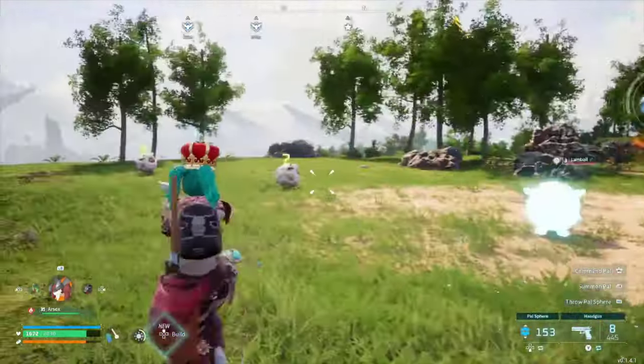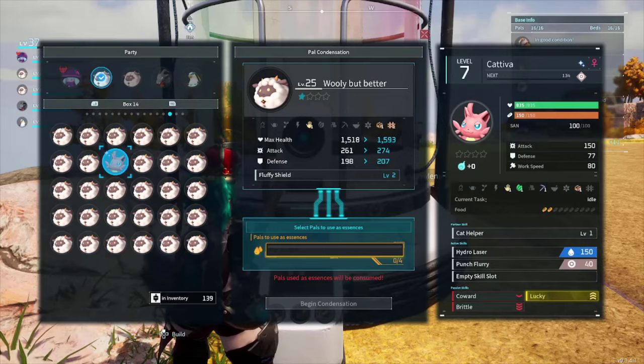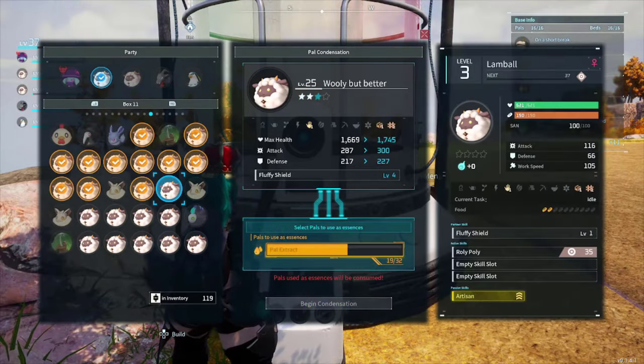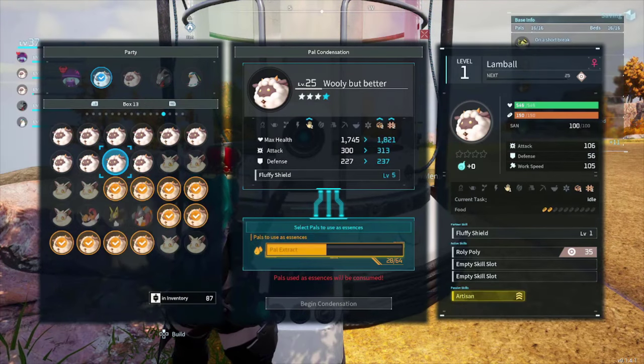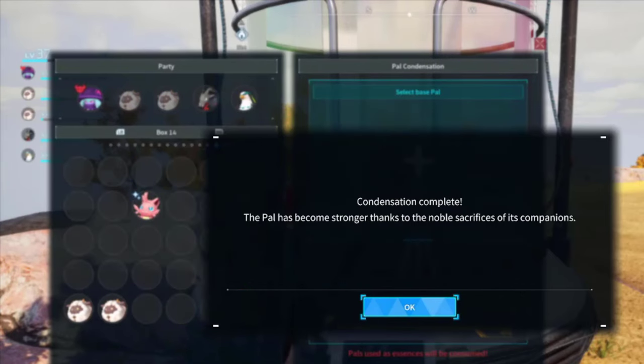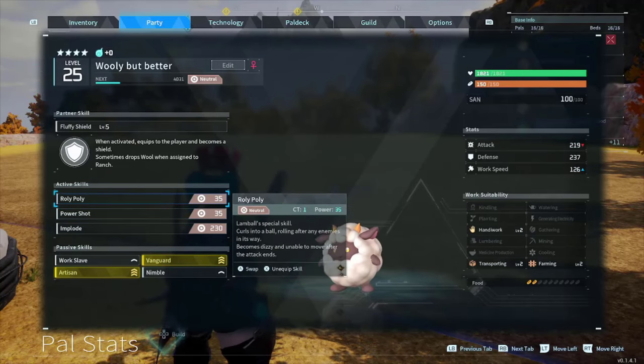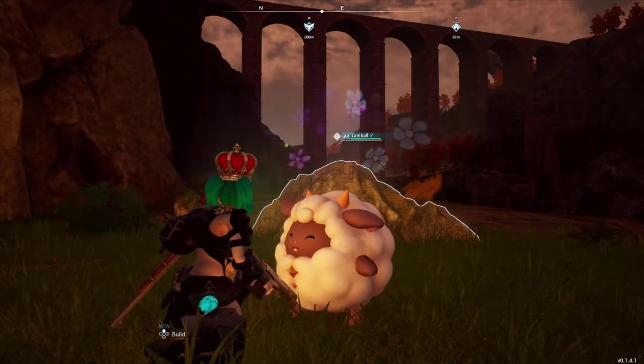And that's when I found this — no, just kidding. Wooly 2 was still the best out of the bunch. Though I did find some cheeky artisans this time around. Take them to the thing, condense them into a sheep smoothie, and now Wooly 2 is yoked out of their mind. Aw, look at them — so happy.